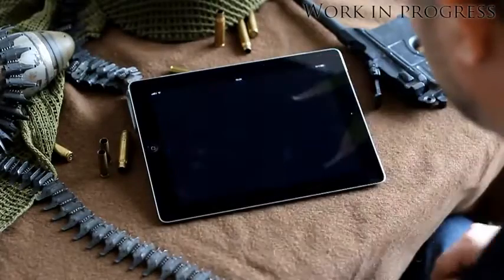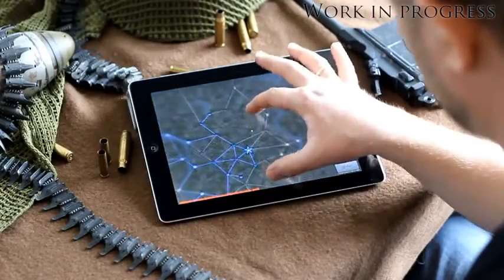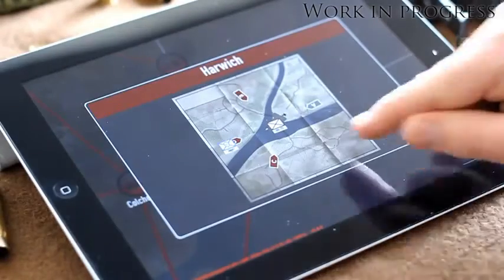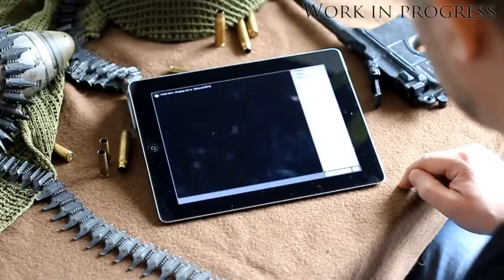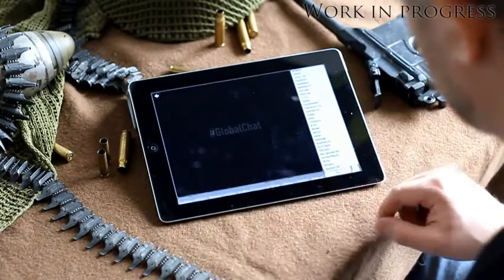Now let me show you a preview of our upcoming iOS and Android app, called Heroes and Generals Mobile Command. In the first version, you can access and view the campaign you are currently playing. You can see battlefields, supply lines and assault teams in real time. And with the built-in chat client, you can stay in touch with your brothers in arms 24-7 from virtually anywhere.